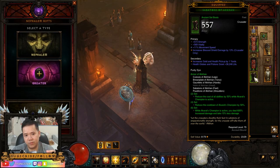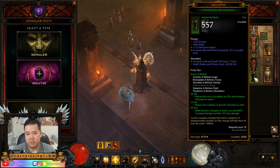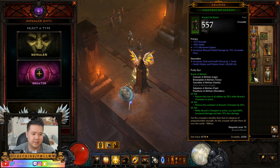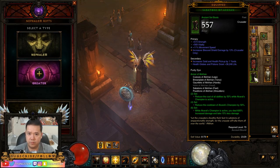Anyways, they made a little change to the 6-piece set bonus. Before it was only a 450% increase in damage, now it's 600% increase in damage. Which is nice and all, but honestly I don't think it's still good enough to compete with the other builds.